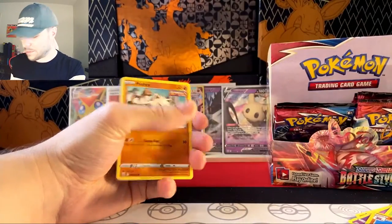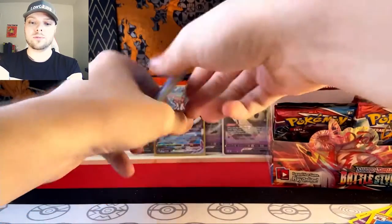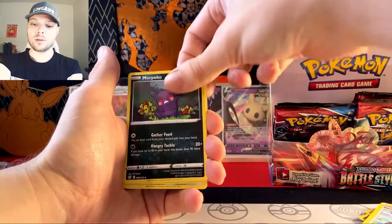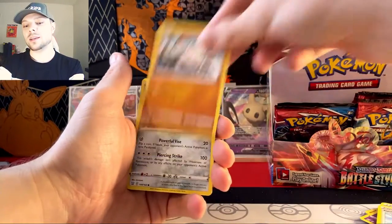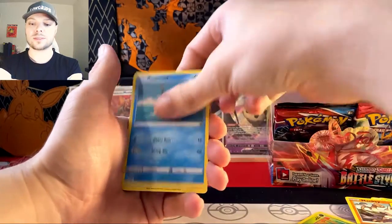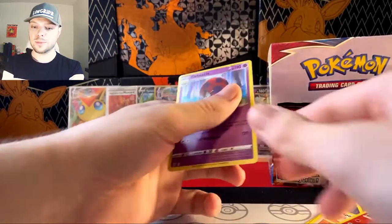I see ya, Mankey, but it's okay — you don't have to see me for another three seconds. Water Energy, Bruno, Mars, Mustard, Morpeko, Mankey — there you are, found ya — Bofantus, Remoraid, Sparrow, Salazzle — and Salazzle me dazzle, it's an ore beetle.